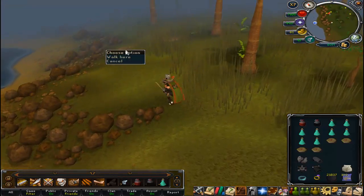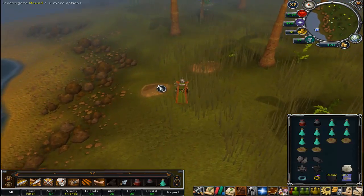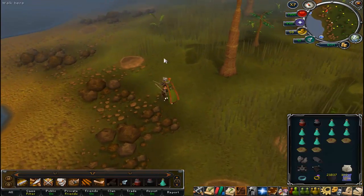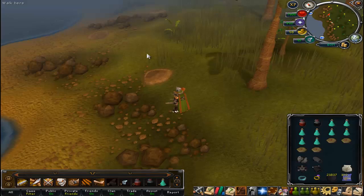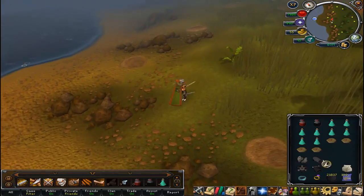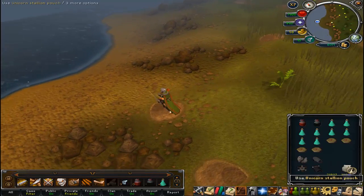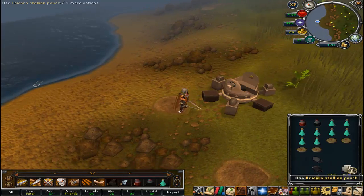Now, you have to be careful on these Strike Worms, because when they decide to burrow underground, they will try to make it underneath your feet, and if they do, they will do massive damage. They will also poison you, so you do need to be careful. That is why I have my Unicorn Stallion here today.